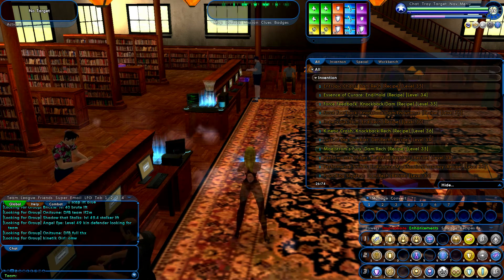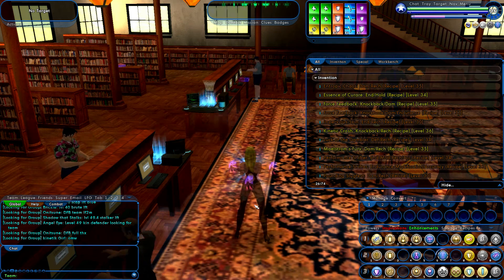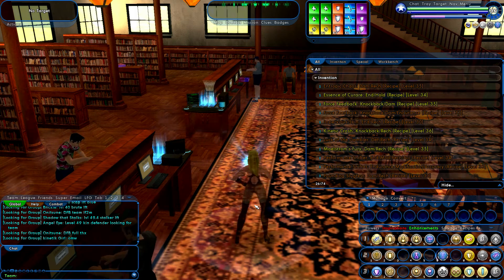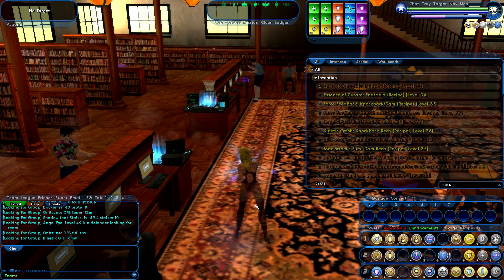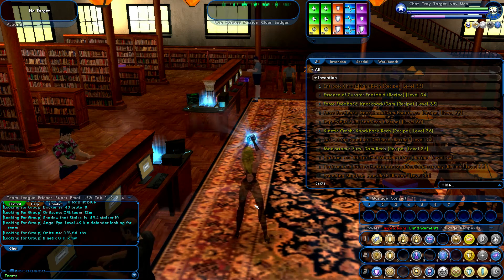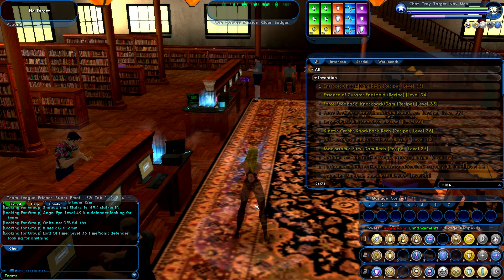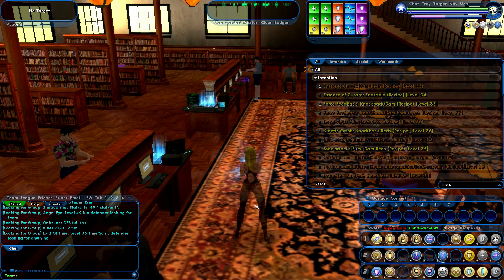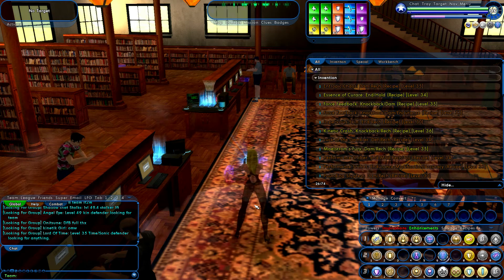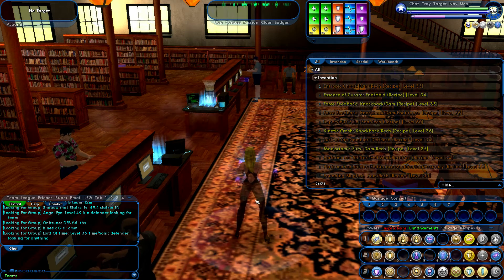If we look up Pet Damages, there are quite a few different sets, and those sets have different slotting options you can do. Every character is going to be somewhat different. This particular character is my Earthstorm controller, and she has an amazing number of control powers. She doesn't do a lot of damage, but that's why we have Animate Stone. Sonya is our tanker and damage dealer. The things I really need to boost on this character — I want to boost up my recovery, my ability to gain my blue bar, my endurance bar.